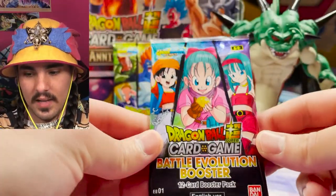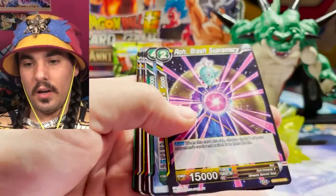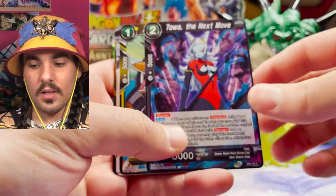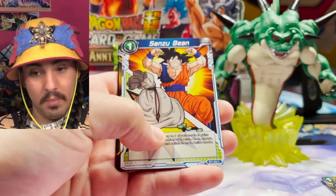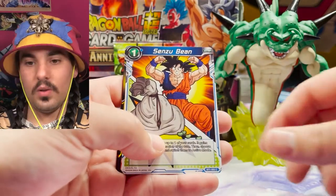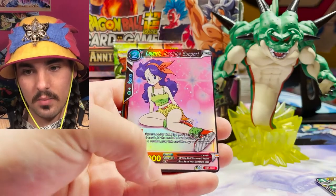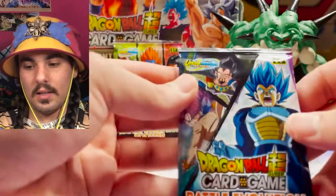The first pack here has Bulma and the heroines on it, so maybe it has the heroine secret rare in it. There's only one way to find out — strip them! We got reprints in this set and some new cards. The reprints are pretty great. Senzu Bean — such a good card, gotta love it, so useful. I would love to get a foil one of those. Launch Inspiring Support — very nice. And we got a non-foil rare. Next, strip them!